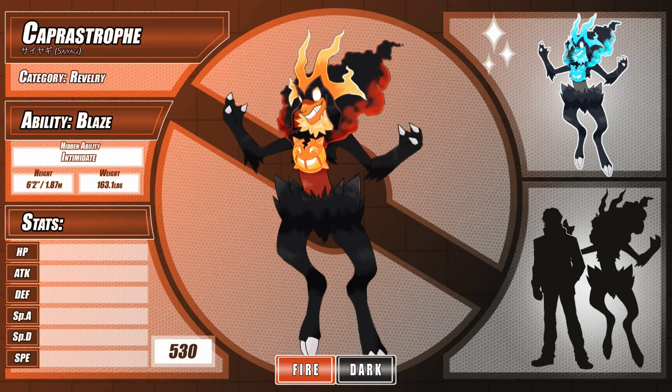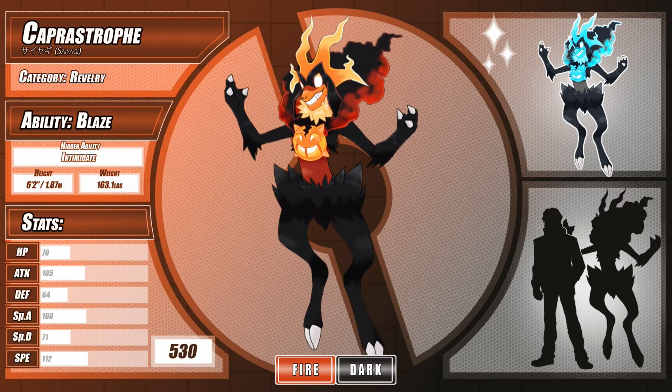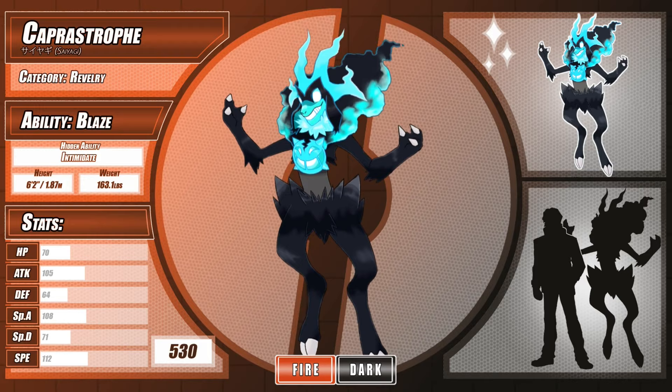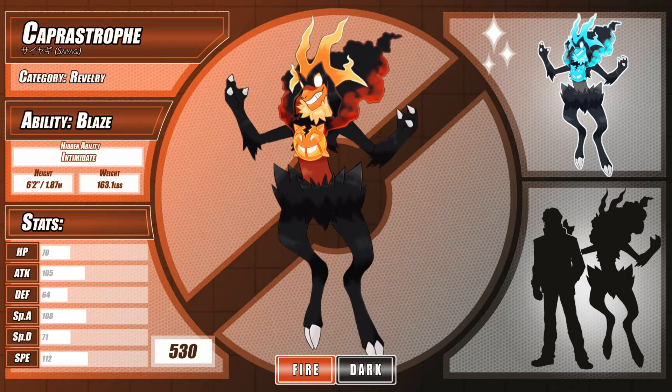At level 36, Culperine evolves into Caprastrophe, the Revelry Pokémon. It no longer fights its impulses, so the now-freed fire spirit resides within Caprastrophe's body. It mysteriously beguiles other creatures with bright and dancing displays of its flames, enthralling its victims with visions of their passions and desires, only to leave them dazed and confused in the aftermath of their revelry. This capricious Pokémon lives riotously, sowing chaos wherever it goes, and cares little for the damage and disaster left in its wake. At the height of its zeal, its fire burns at temperatures in excess of 3,000 degrees Fahrenheit. Caprastrophe comes from 'capra,' the genus for goats, and 'catastrophe,' whereas its Japanese name, Sayagi, combines 'saigai,' meaning disaster or calamity, and 'yagi,' meaning goat.